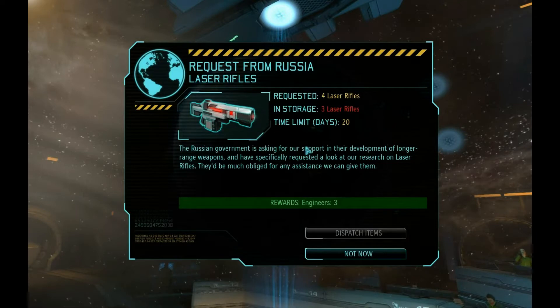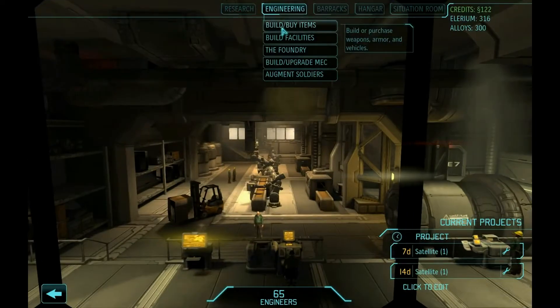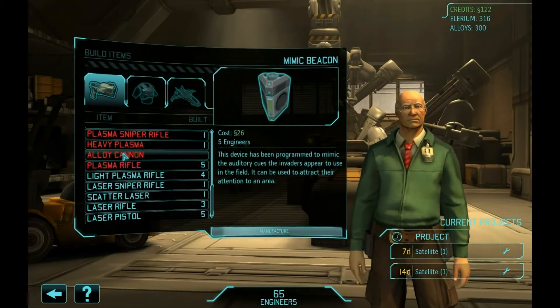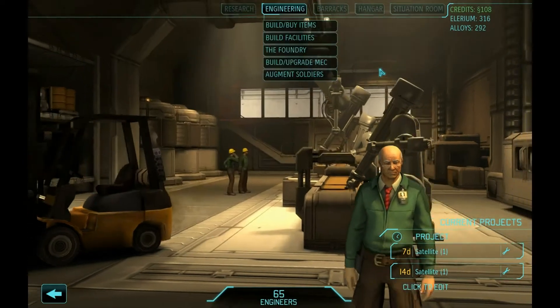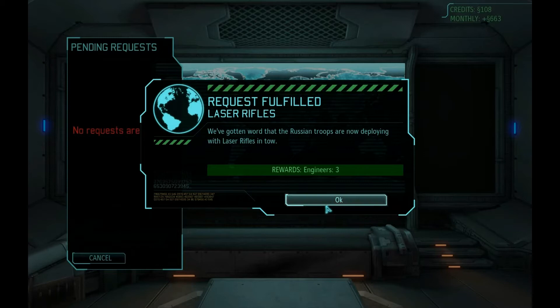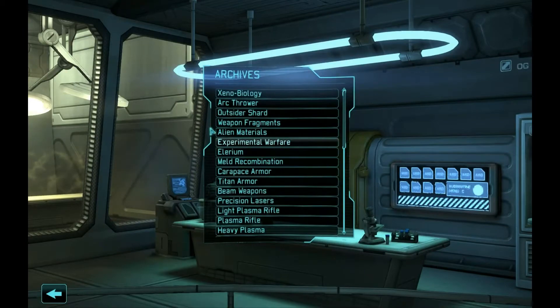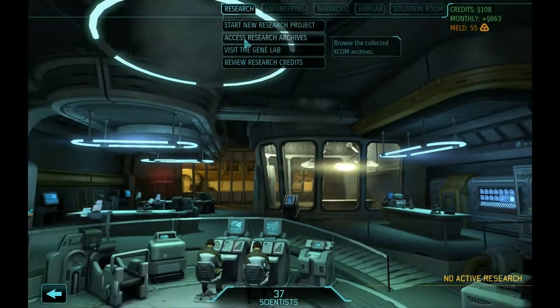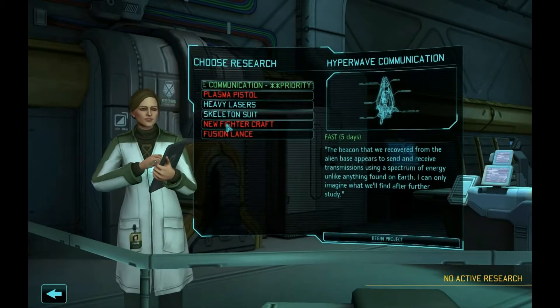Let's manufacture a laser rifle and then go to the Situation Room and sell it to Russia. Thanks for the three engineers. The blaster launcher is available for manufacture — that sounds pretty awesome. Let's start a new research project. Not sure why the blaster launcher isn't in the research list.